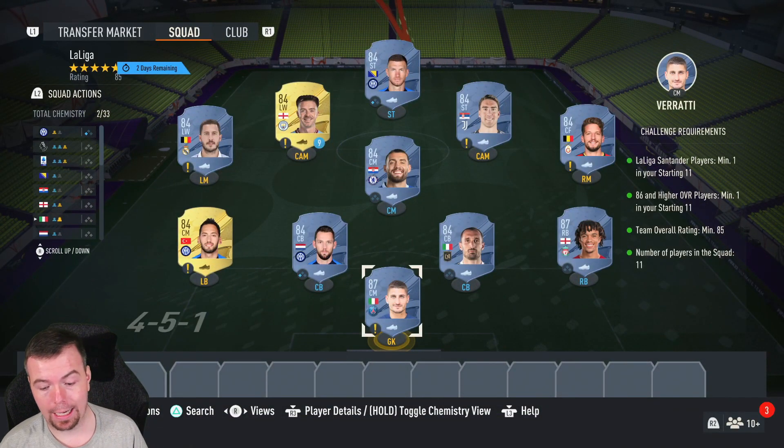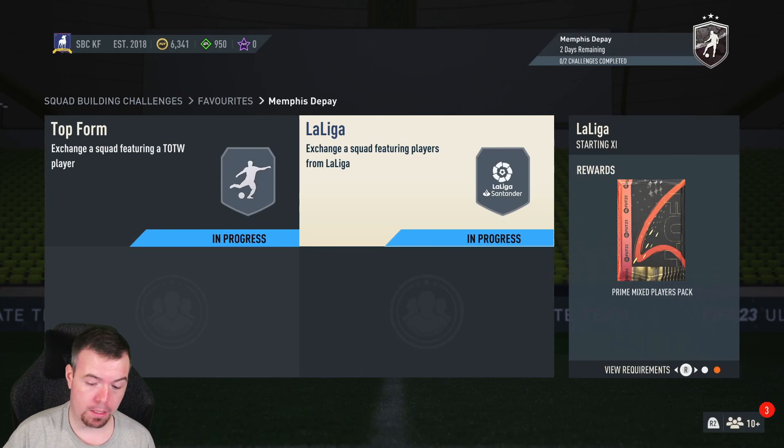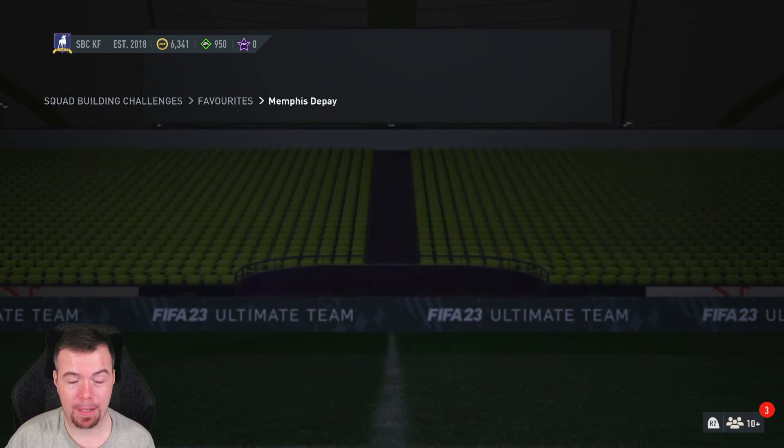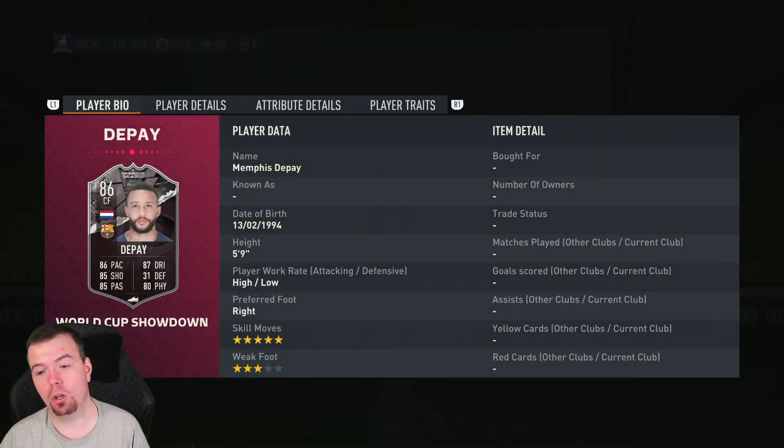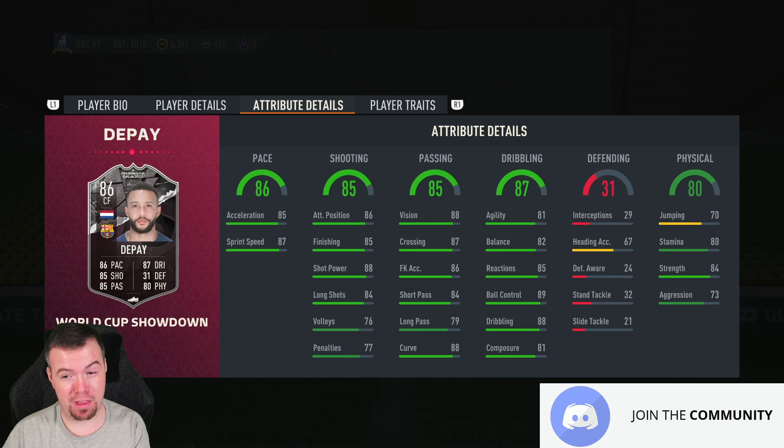They're all 3.1k each at the moment. Just over 70k for this one — you're looking at 71k buy-it-now. You'll be able to get it done for less than 70k with bids and snipes. You get a Prime Mixed Players pack, which is not the worst pack in the world — it is a 20k pack, nothing too fancy. So at the moment, 'who ate all the pies' is coming up at just under 110k — 109.9k buy-it-now. Is he worth that? No, he's 85 rated — there isn't much worse than this card.